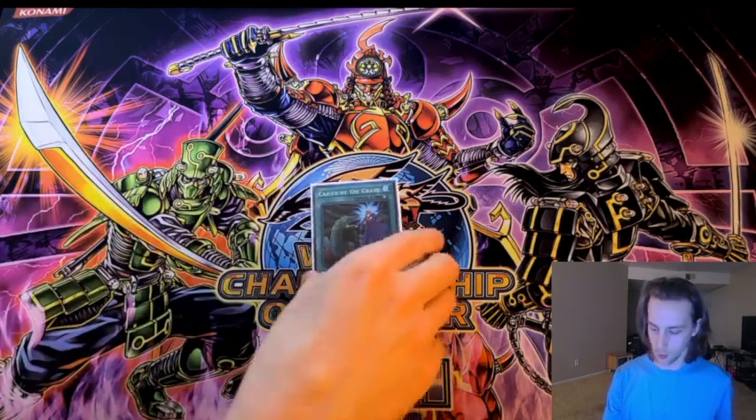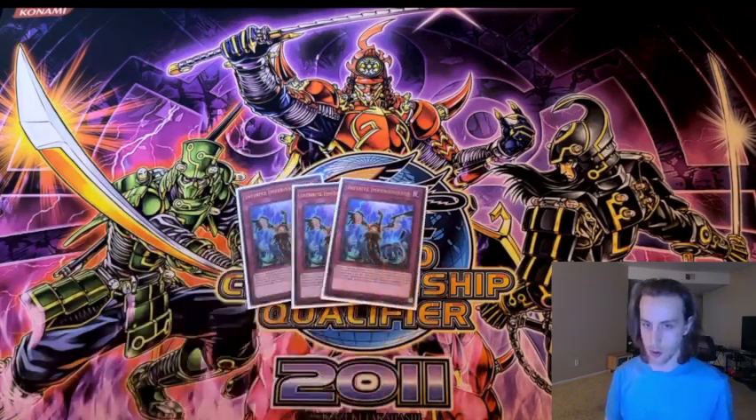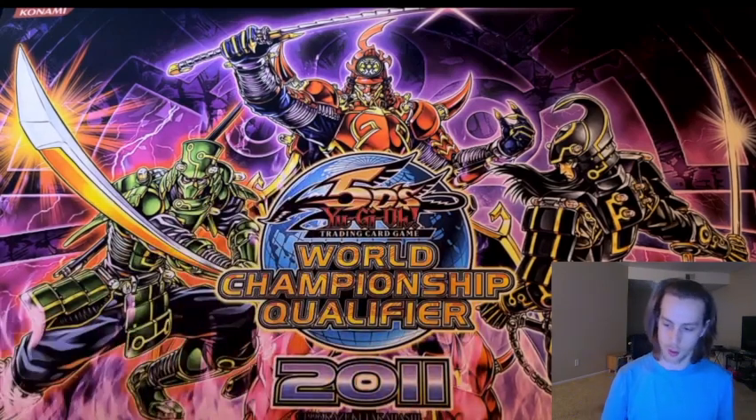Quick final for the quick plays: one Call By the Grave. For the traps, we just keep it basic — the only hand traps we are essentially playing are three Infinite Impermanence and one Blackwinged Twin Shadow. That is it for the main deck.